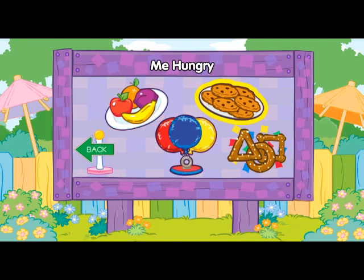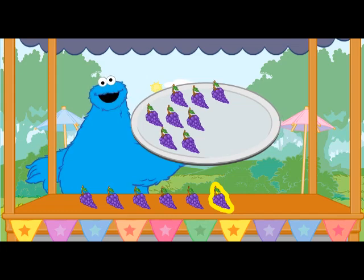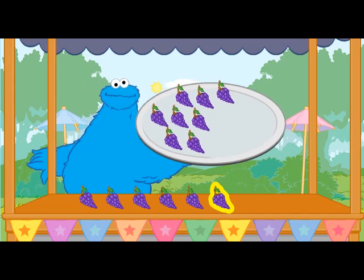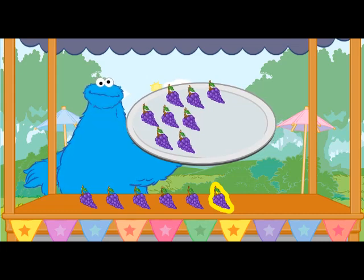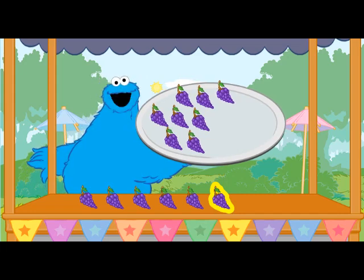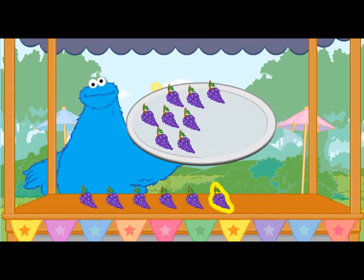Me hungry. Me so hungry. Now what me going to eat? Me going to eat me colors. Look. There are eight purple bunches of grapes on me plate. Oh look, six more. Put them on me plate. To find out how many there are all together, to add a piece of food, tilt your Wii Remote back and forth.